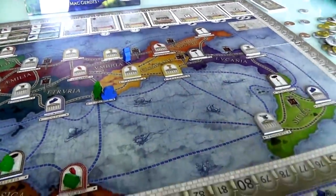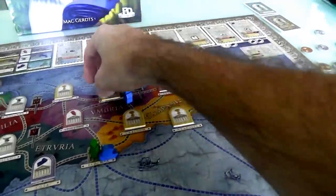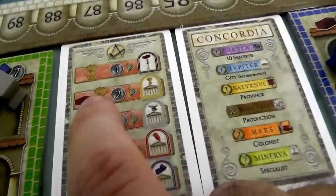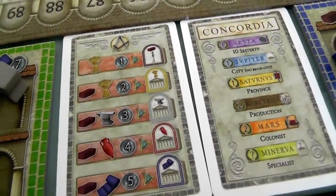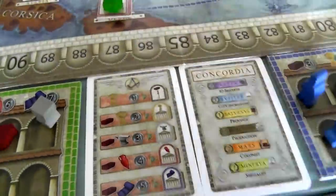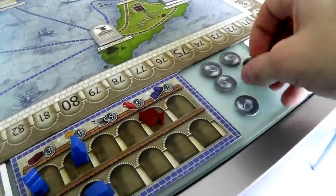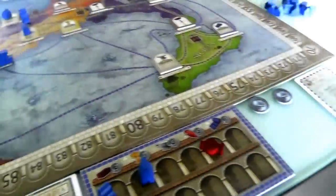Jen's going to move her guy here and build in Campania and Umbria in these two food-generating places. So she's moved, and now she's going to build here and here. For each food city, that requires a brick, a food, and two bucks. So there's a brick and a food, here's a brick and a food, and here's four bucks in total. She should have done this sooner - I was a dummy.